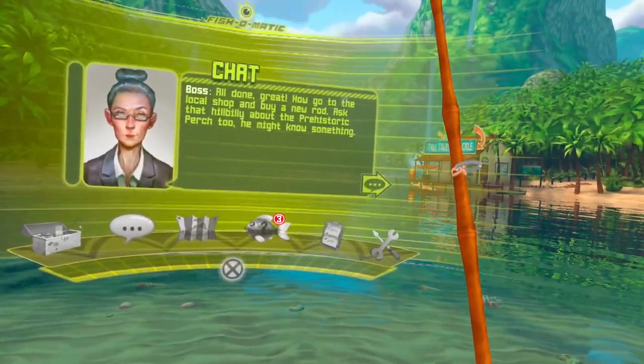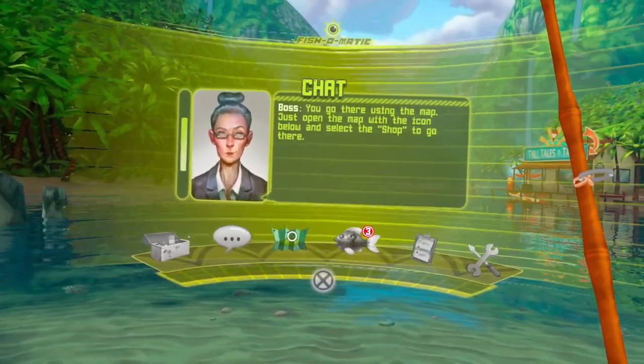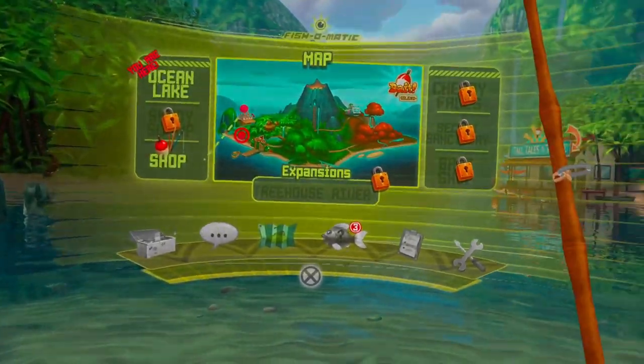Now go to the local shop and buy a new rod. Ask that hillbilly about the prehistoric perch too — he might know something. Will do. You go there using the map — just open the map with the icon below and select the shop to go there. Alright, go to the shop.